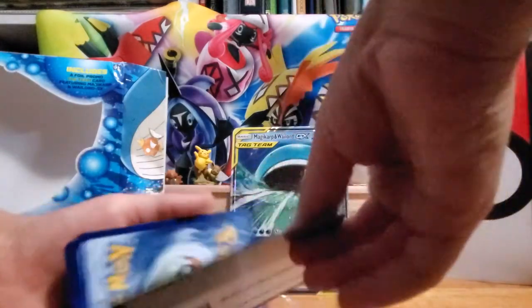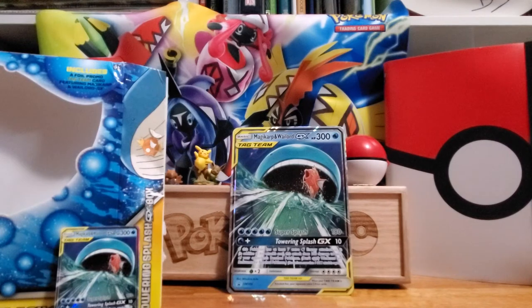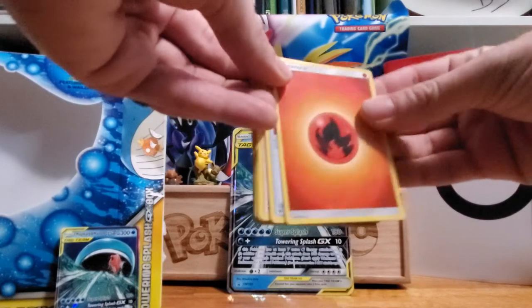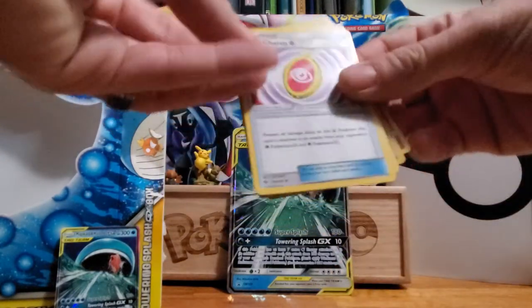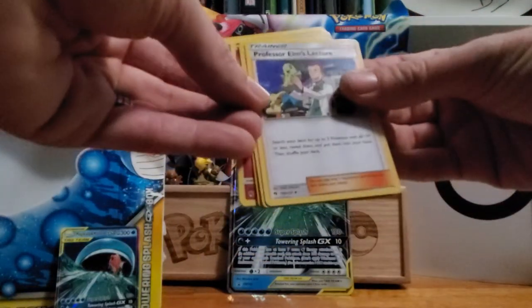There's the code for you guys. So Beck, what did you do today? I went to summer camp. And at summer camp you went bowling — what was your score? My score was 100 and something. You bowled 100-something as a seven-year-old! Fire Energy, Fairy Charm, Professor Elm's Lecture.